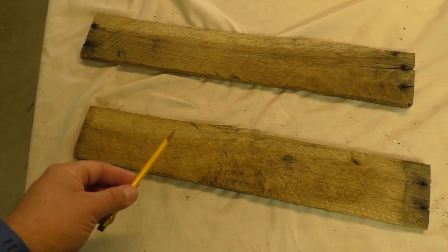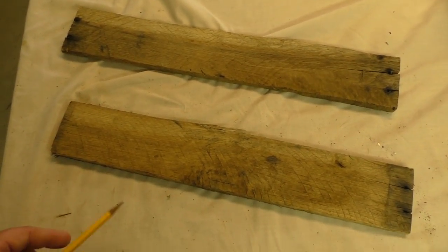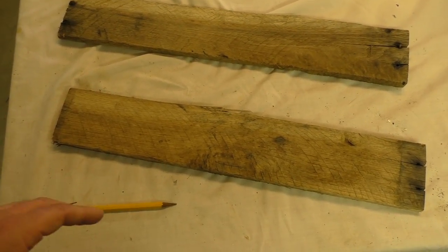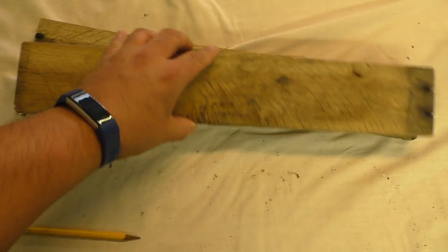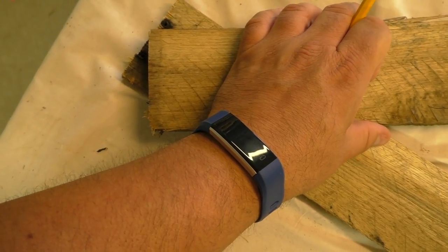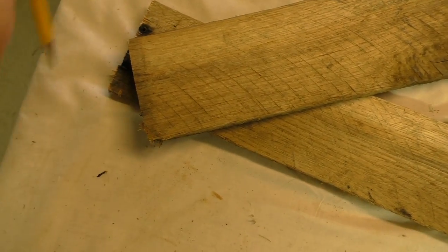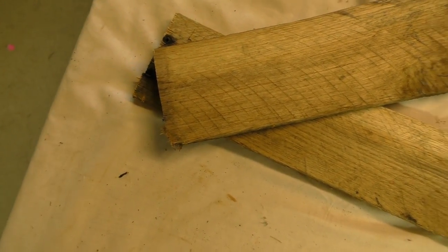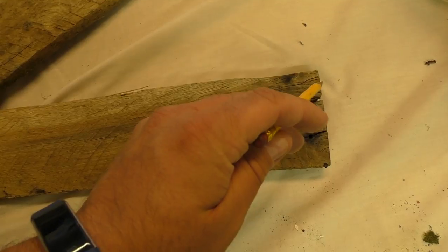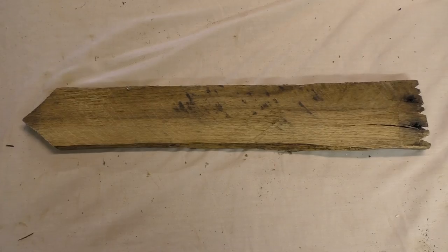Once you have the board cut in half — you can use a hand saw, a band saw, just put it against the wall and kick it, whatever you want — now we're going to pick an end to put our little arrow on. You just need something with an edge so you can make your arrow. I'm going to use just this board here, draw in here, and make ourselves a little arrow. That simple. Then we'll cut this, and I may put a little ragged end on it or just leave it — we'll see.